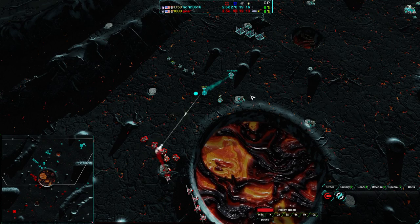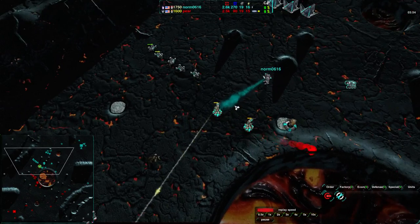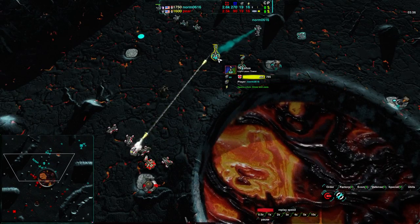It looks like Pear will start to leapfrog in a bit. He does have a slasher set up, pretty much in position, with scorchers right behind in case of a counterattack. And Pear is going for it - he is going to try to dive out that slasher. Norm is setting up a Lotus but to no avail. He's trying to repair as best he can, but the slasher slowly but surely is overpowering it.